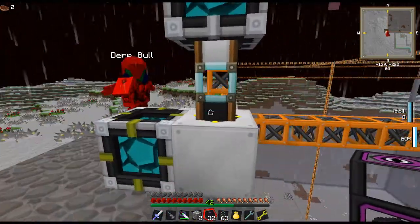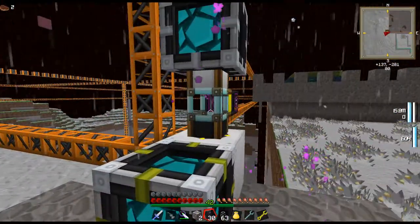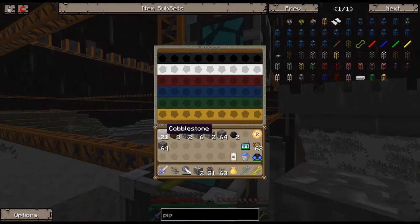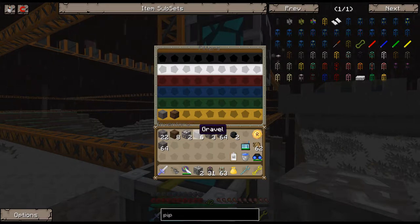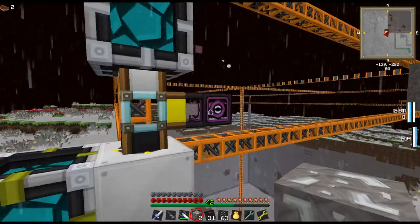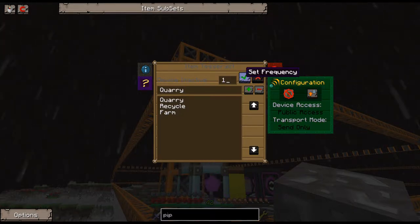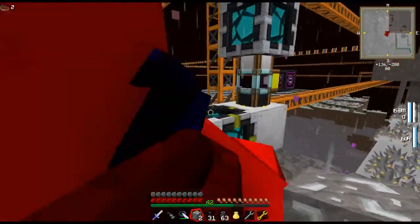Why are the items coming out? Because they don't have anywhere to go, okay. Why can't I put this in here? It has to be — yeah, well, that's nice. Right, so cobblestone, cobblestone, cobblestone, dirt and gravel — there, they are going to start going to the void.